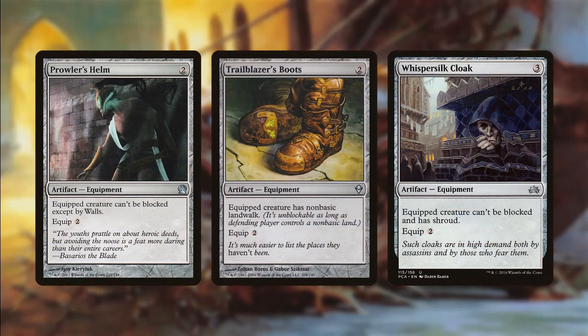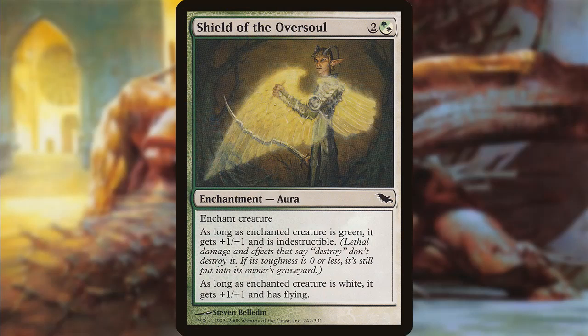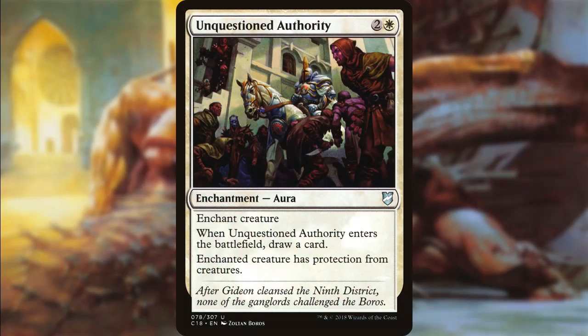Before I get into talking about how we're going to win the game, we want to make sure we can swing in with Dunebrood Nephilim, or at the very least protect it. We have some very good equipment like Lightning Greaves, and we also have ways of making it unblockable with Prowler's Helm, Trailblazer's Boots, and Whisper Silk Cloak — depending on the opponent, most of these are going to let you just swing in uncontested. It doesn't matter how much damage you deal, as long as you're able to deal some you will get those tokens. We have some enchantments to help as well: Dauthi Embrace — we can pay two black mana and give it Shadow until end of turn. Shield of the Oversoul is a little bit better — not only does it give evasion, but it gives Indestructible and +2/+2 since Dunebrood is both green and white. Sleeper's Guile is criminally underrated — it can't be blocked by artifact creatures or black creatures, and when put into a graveyard from play, just like Rancor, you return it to your hand. And probably my favorite is Unquestioned Authority, simply because it gives protection from creatures — which is just as good as unblockable — and when it enters the battlefield you draw a card.